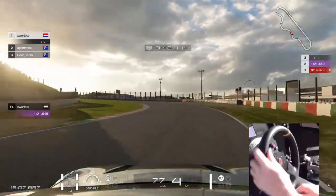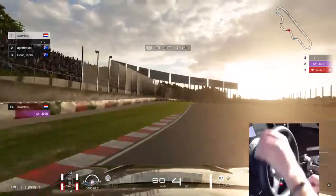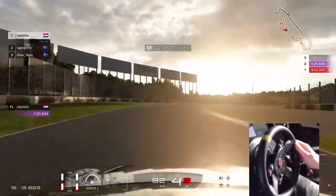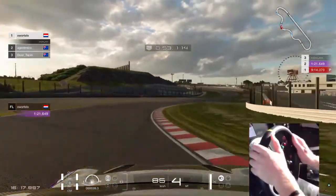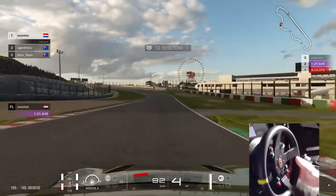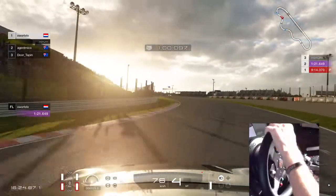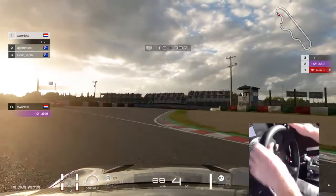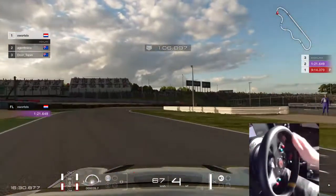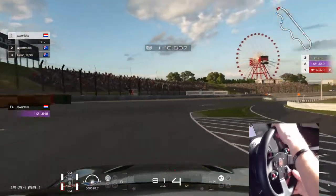My PSN name is on screen right now, so if you look for that you can find the liveries I've done — like the Falcon 1 and these GT Sport versions. They're not done yet; this is just a base template. As soon as the livery editor from the PC comes in, I'll be able to make decent logos and put them on.